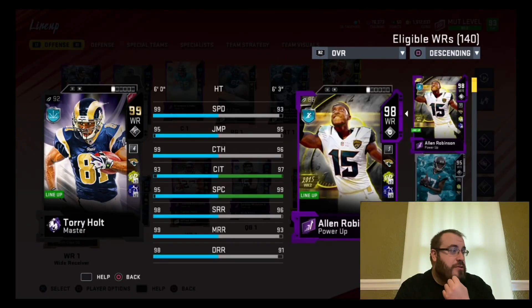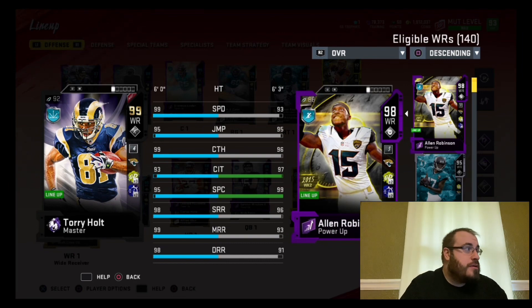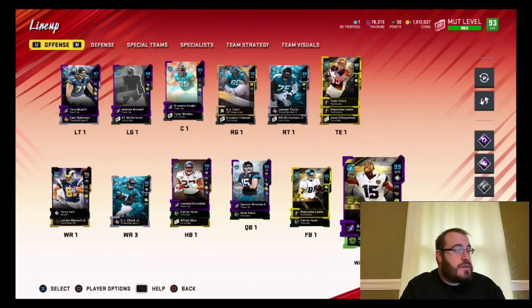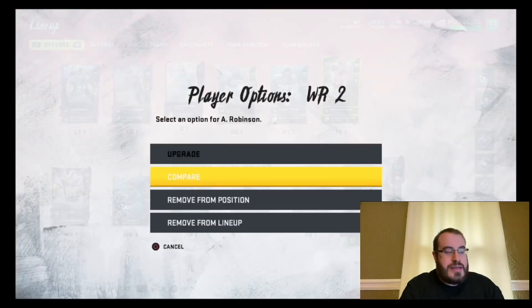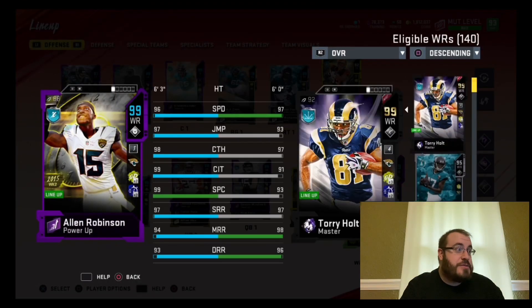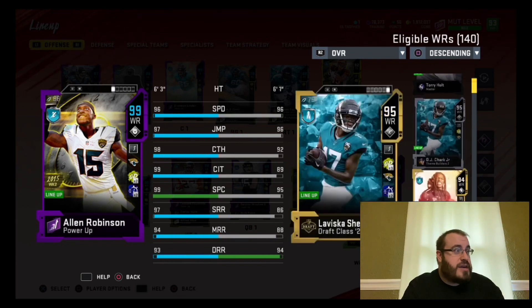Torrey Holt is at 99 speed. And then Allen Robinson — I think he's like 98 speed. He is actually 96 speed, so he's basically a Chenault but with better stats.